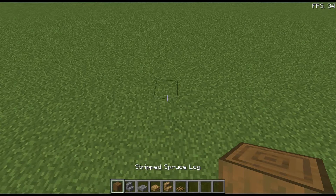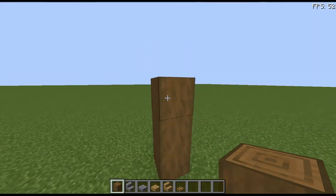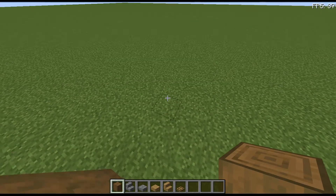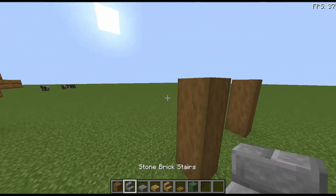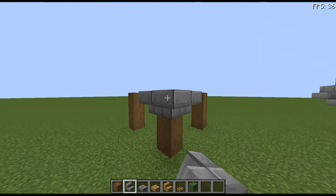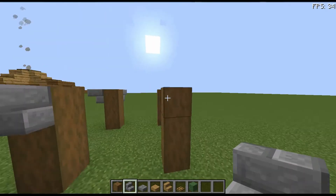To start off our 5x5 starter house, we're going to have three blocks of stripped spruce logs with a three-block gap in the middle. We're going to do this for all four corners of our building. Once we've got this, we're then going to place stone brick slabs in this formation on every single one of these wood pillars.